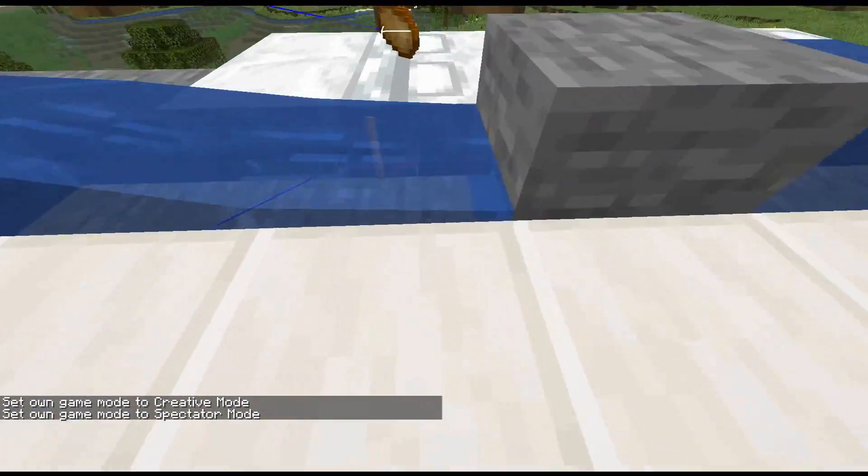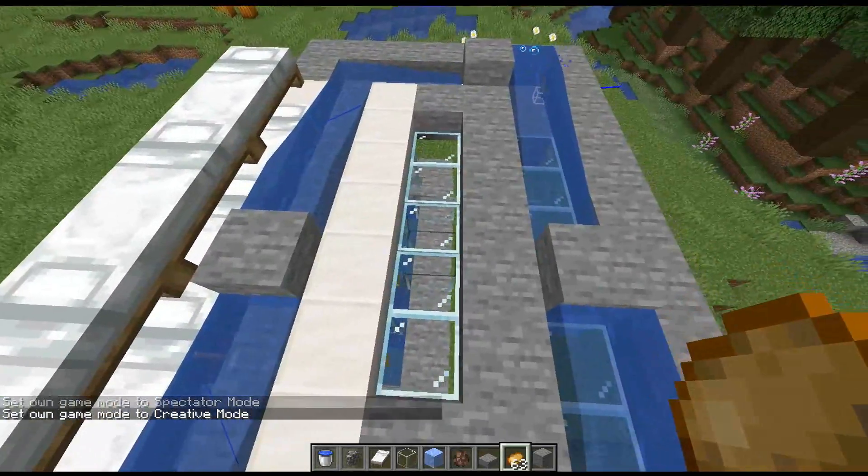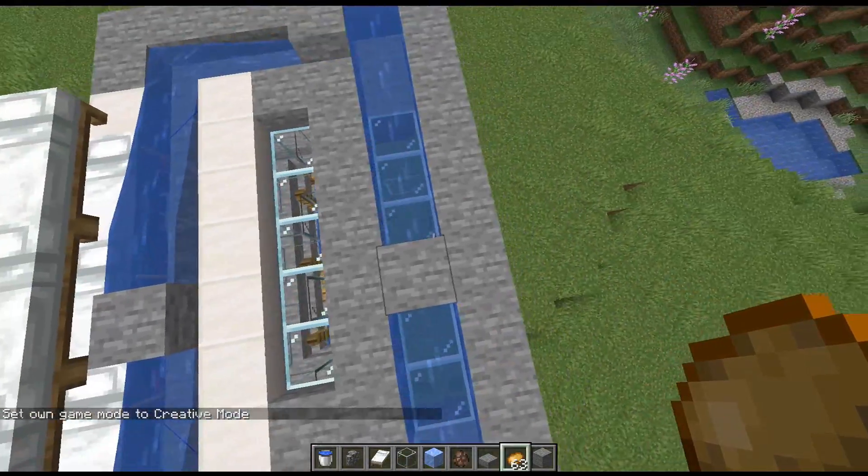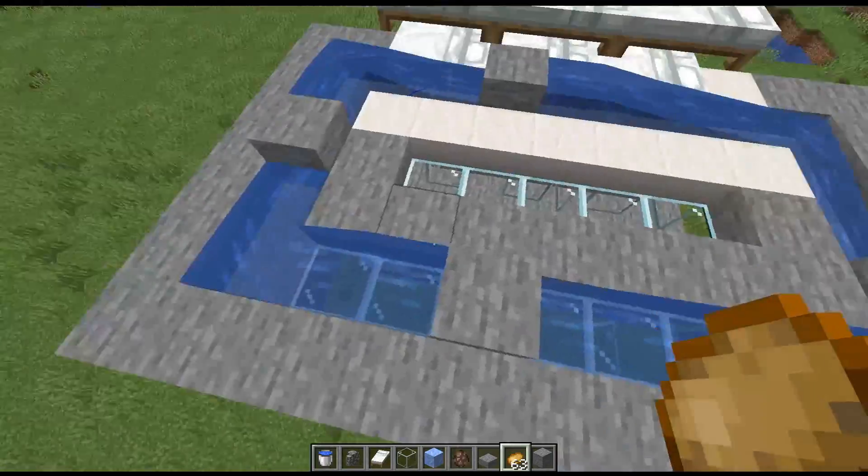Villagers standing over here are still able to pick up these potatoes in the water. And then you can continue this pattern — you could put villagers here as well as here, and they would be able to pick up from this water stream right here. You can make this as large as you want.